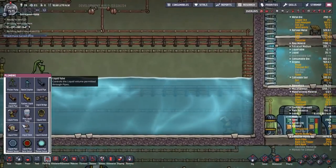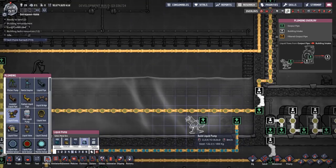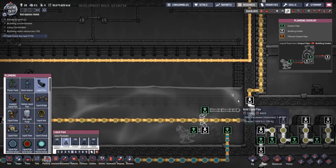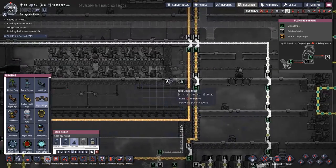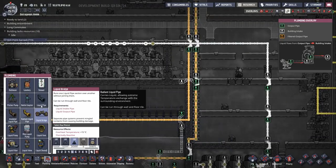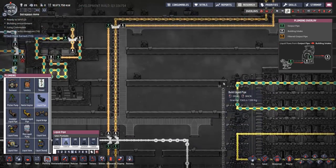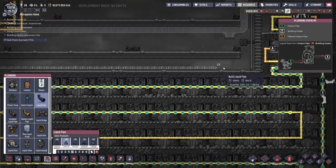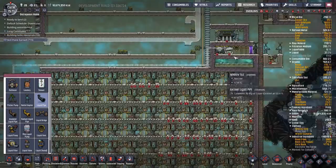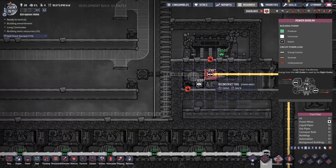I'll start using steel for all of these because steel is going to be one of my more common materials now — I'm running out of everything else and I've mined out the whole map. We'll put the second pump up there, hook it up when ready, and this area is already a vacuum — perfect. We'll rip out the power line and get this sucker ready to run.